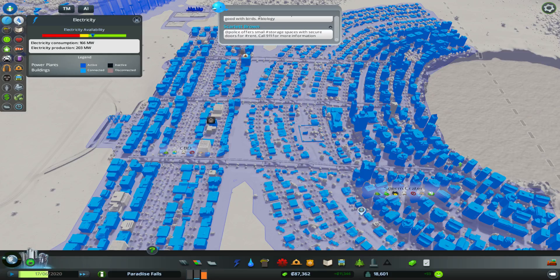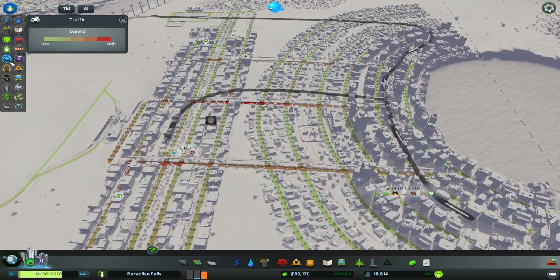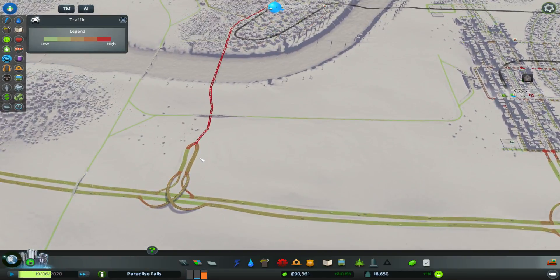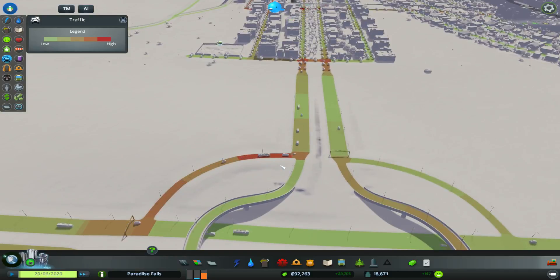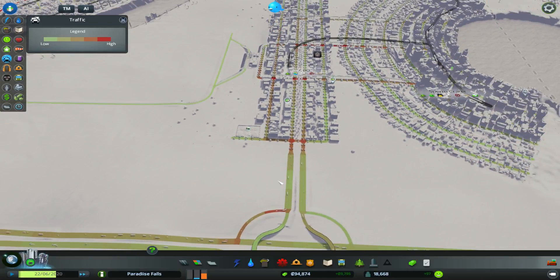Let me run through quickly and check a lot of our services. Electricity is fine. Water is okay for the moment. Traffic - like we said - definitely improved, so that's nice. It's flowing quite well through here which is good. Still getting a few forestry trucks through here though - definitely more than we want, and I'm not really quite sure why this is happening or what we can do to fix it.